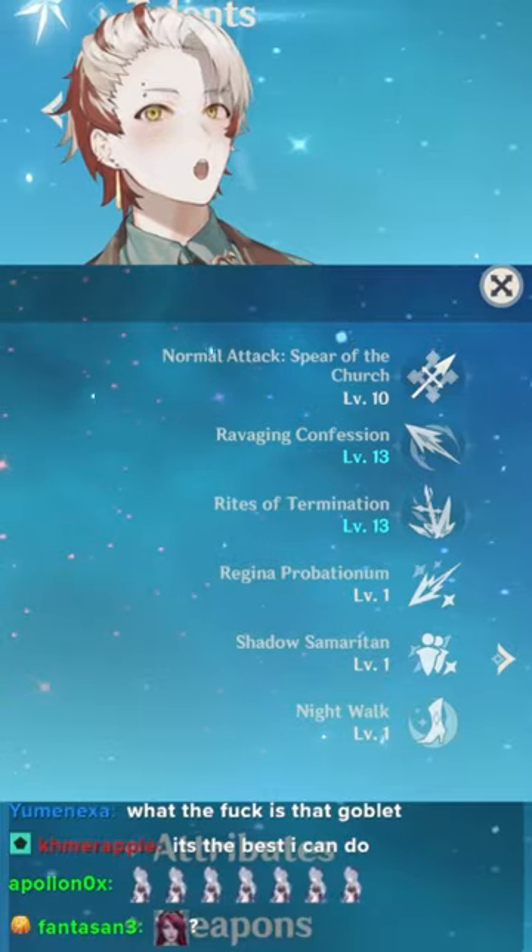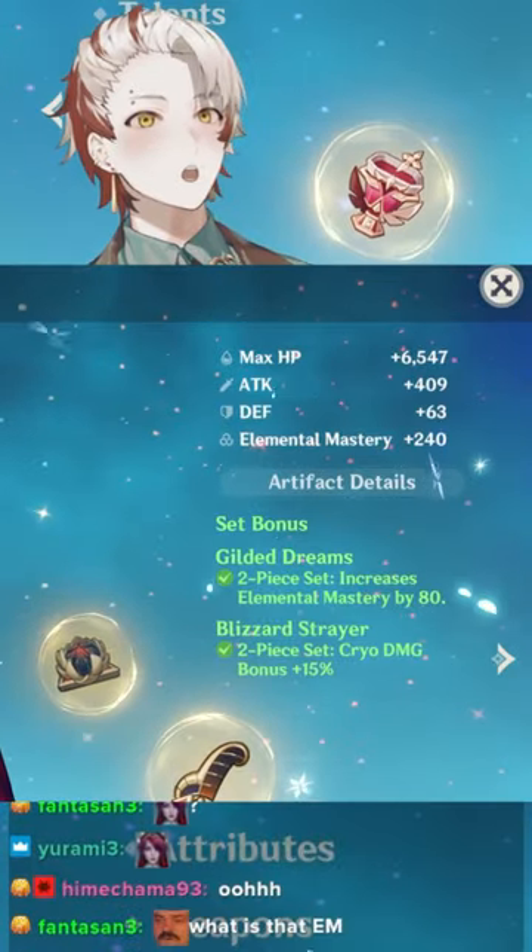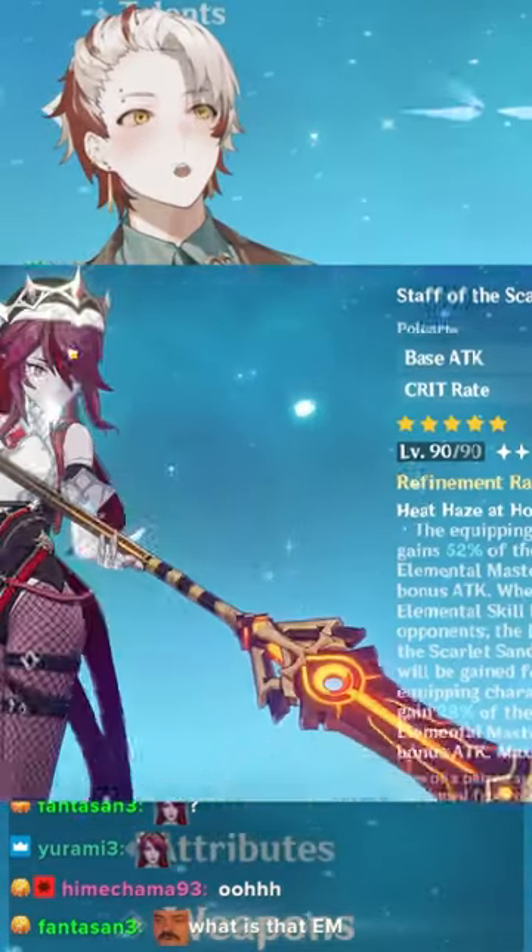How can you flex a Rosaria? By triple crowning her, having her at C6, and running Reverse Melt with Scarlet Sands.